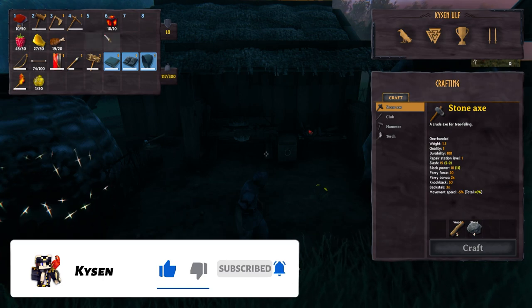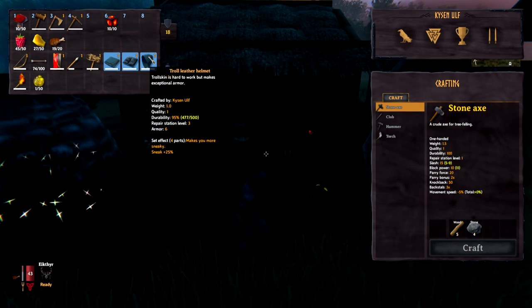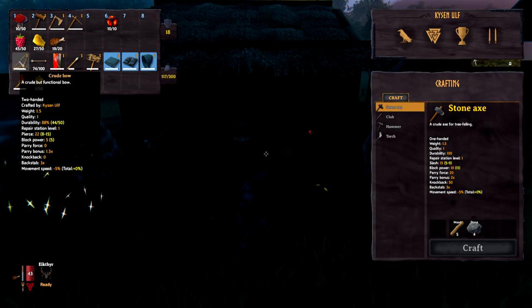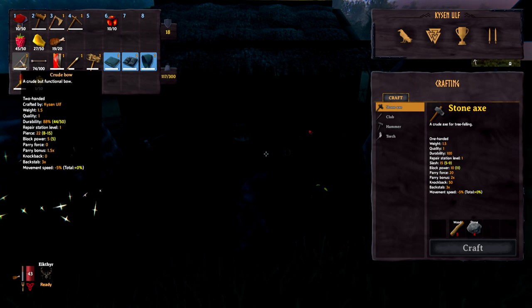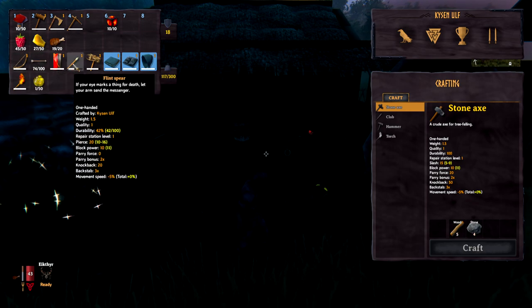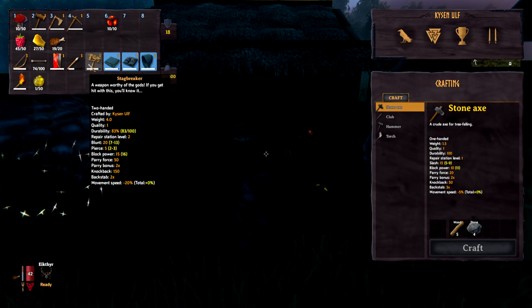Make sure you take lots of weapons and armor with you. Wear the best armor you've got — for me right now that's troll armor. If you can do better, do it; if not, make the best of what you can. Having a ranged weapon is not a bad idea, as it can be particularly useful against a ghost. Also make sure you've got a shield and a good melee weapon for up-close combat.